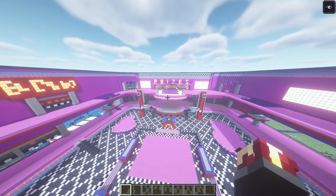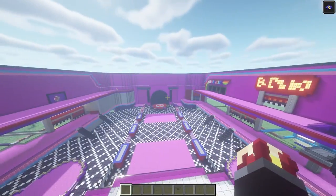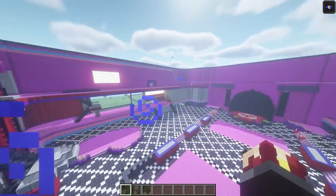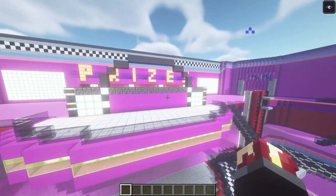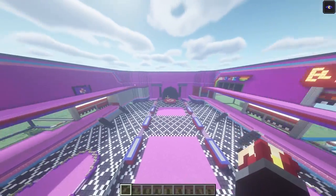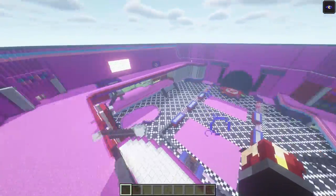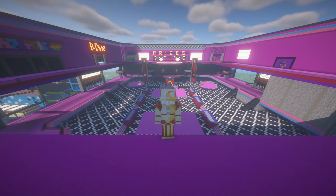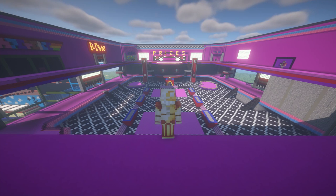And there we go — we now have the actual speakers that sit on the side. That concludes this episode of building the Mega Pizza Plex in Minecraft. This has taken a long time to do — it really is difficult, especially with how big it is. I know my upload schedule is terrible but this is mainly the reason why. All right, that about wraps it up for building the first part of the walls for the atrium. The next video will be finishing the walls by building the sub lobbies for Fazer Blast, Roxy Raceway, Kids Cove, Monty Golf, and Chica's Bakery. Then after that we will move on to decorating the atrium. If you guys enjoyed, make sure to hit that like button and subscribe — I hope you all enjoyed and I will see you all in the next video.